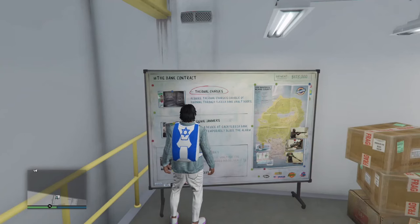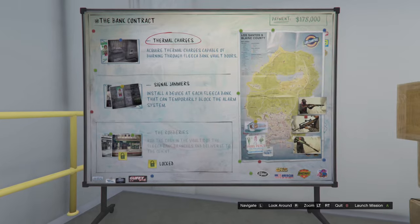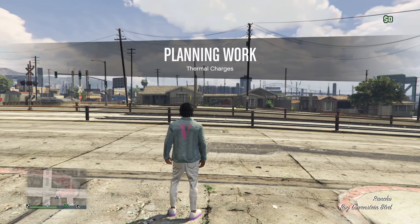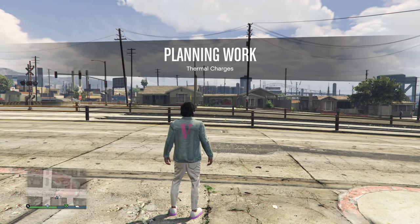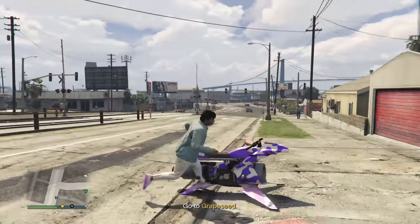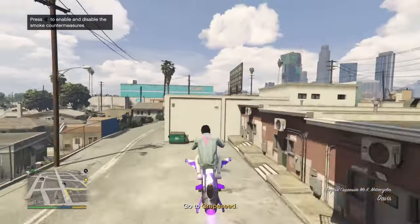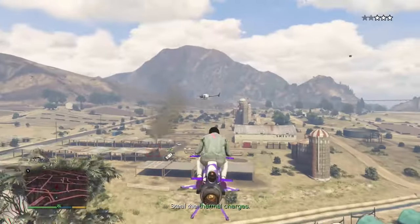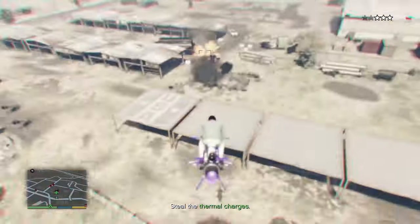For the next duffel bag, make sure you have selected a bank contract and start the first setup. Once you're outside, call in your Oppressor or any flying vehicle you want and go to the location. As you can see I did change my auto shop because my other one was very hard to land the circle. Once you get to the location, scoop up the duffel bag and take it right to the auto shop.